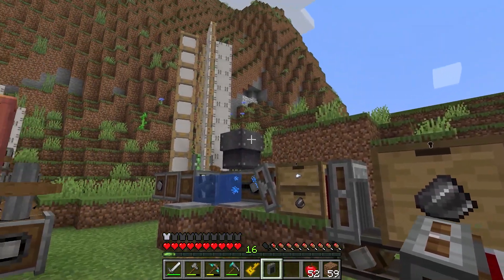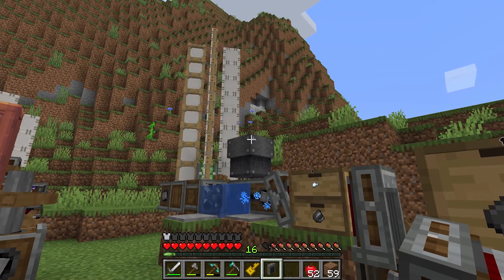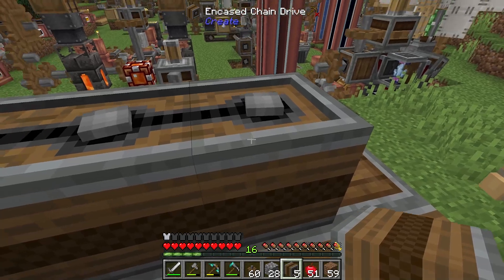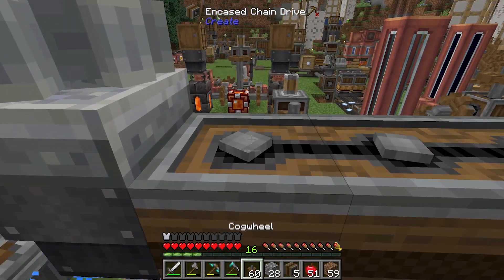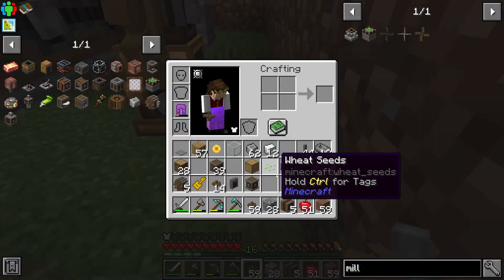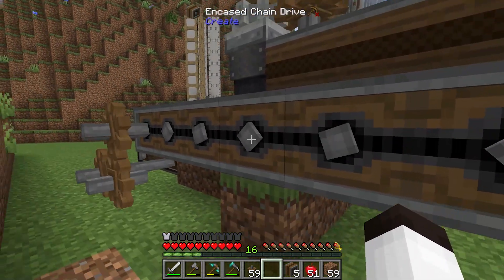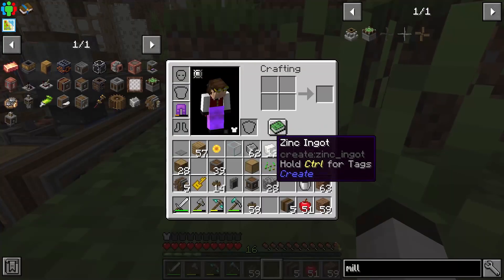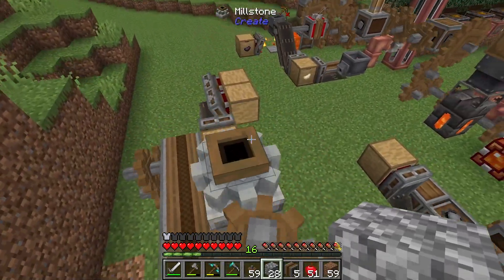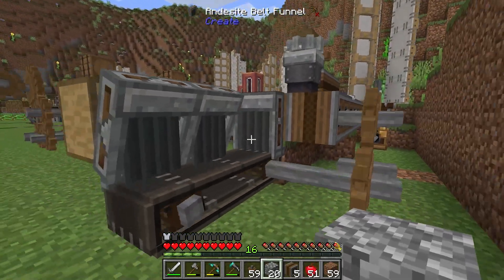Now from this chute we need the output of a millstone, which will be fed by the cobblestone generator. I've put a millstone on top of the chute, then used a vertical gearbox with chain drives over here and added a cogwheel. It's going a bit slow so I'll speed it up — up to 64 RPM. I have 28 cobblestone; let me drop some in.